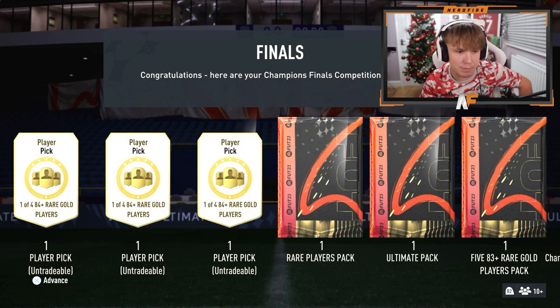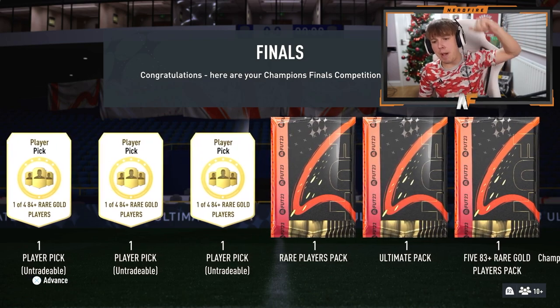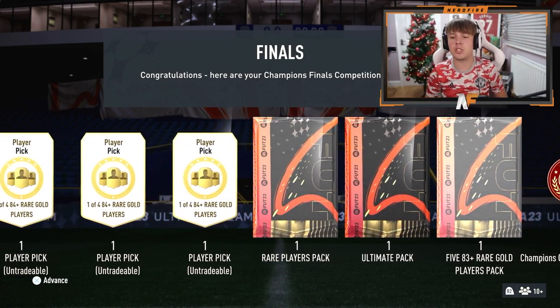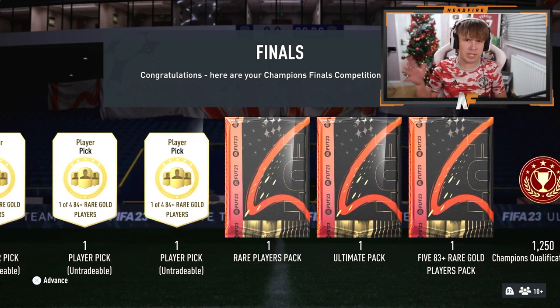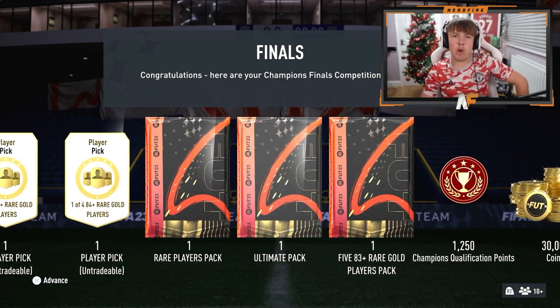We've got Rank 5 rewards. If you don't know what you get nowadays: one of four 84-plus rare gold players, a 50k pack, an artwork pack, 5 83-plus rare gold tradable players, and obviously around 30,000 coins. So we're going to get into the player picks - let's get them cracked open and see what we get.